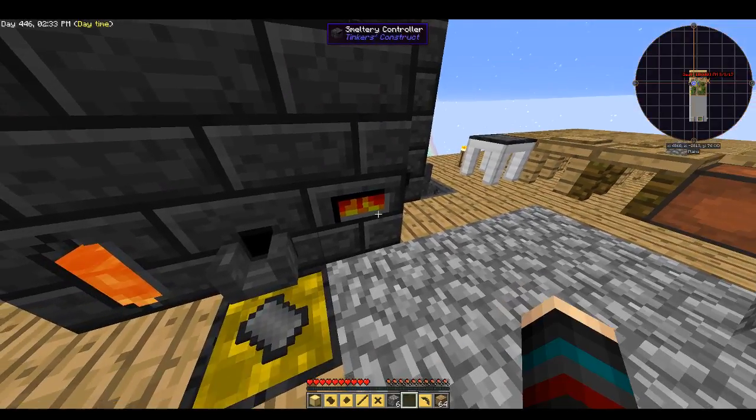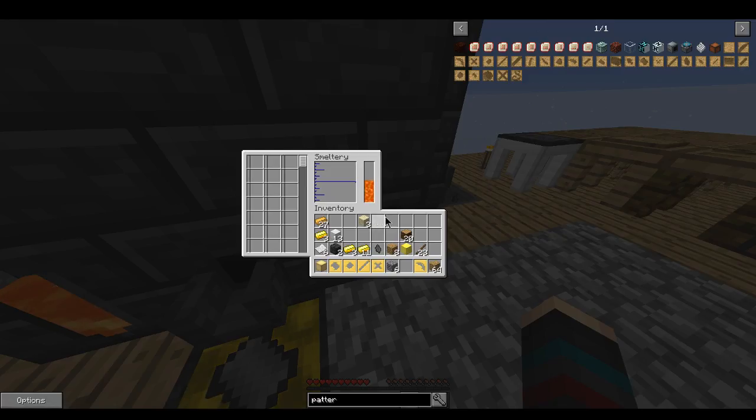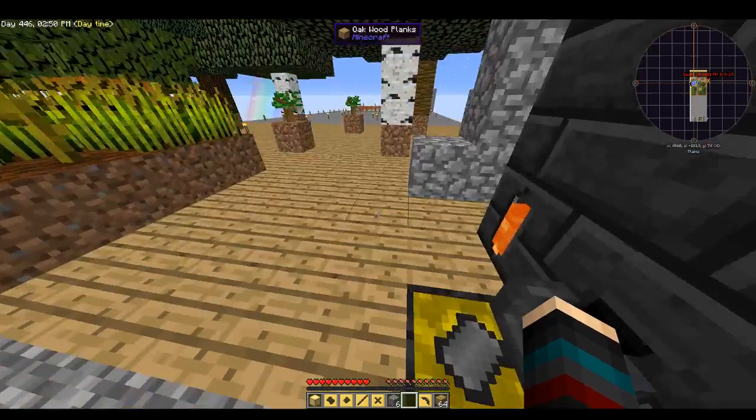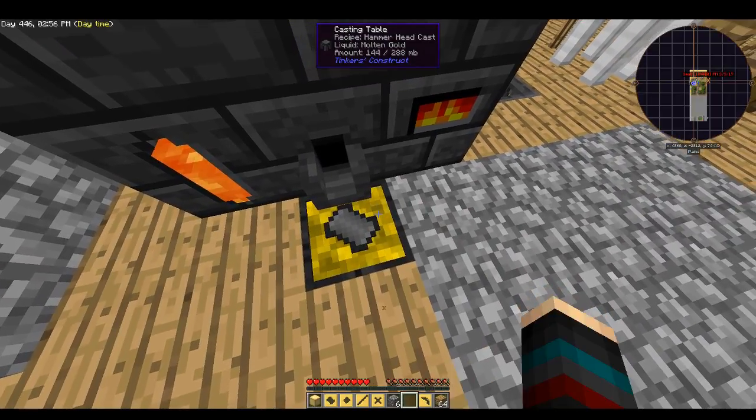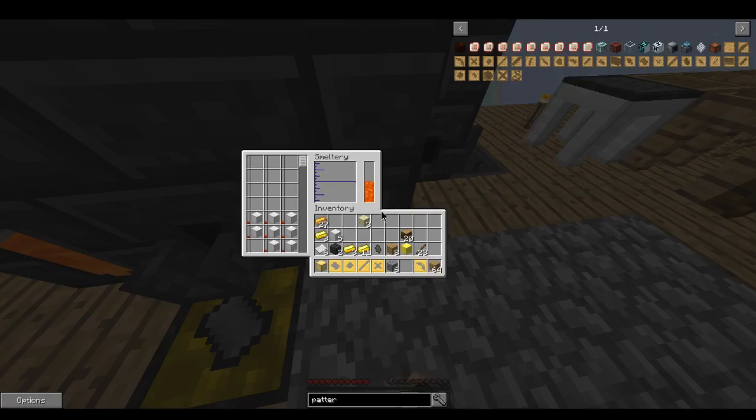Then what we should be able to do is put iron inside — blocks of iron, two, three, four. I don't want to use all my blocks — I'm gonna save five for a giant. I really want an iron golem. Oh no, I don't have enough gold in there. Let's take it out first — do one more and that should be enough.